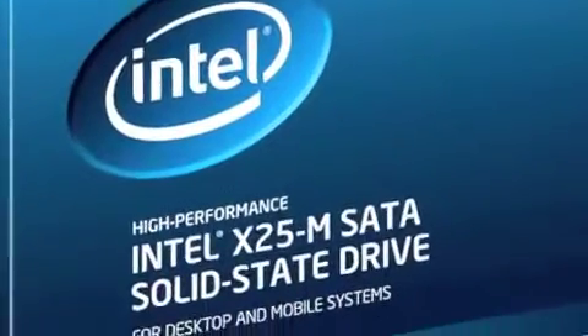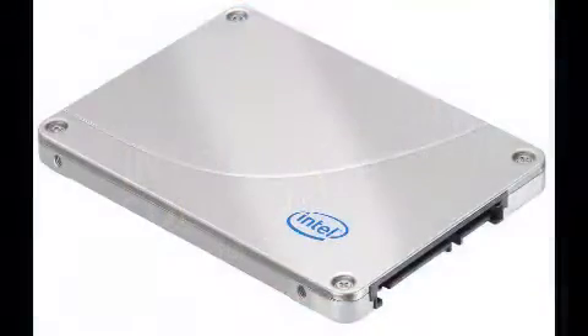Hey, what's up everybody, Lore from TankSpot here. Got something a little bit different for you today — I'm doing a review on a piece of hardware, specifically the Intel X25-M solid-state drive. The typical 7200 RPM hard disk drive can get a read/write rate of about 70 megabytes per second — that's about the absolute maximum you can get out of a standard hard drive.